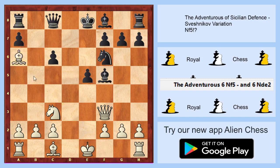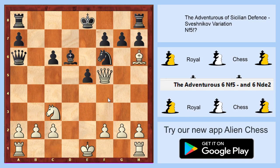If black takes on a6, we go to take on f5, and it's really difficult to save this pawn. After bishop to d6, I have another shocking move for you: bishop to h6, and this is virtually winning for white. Game over.